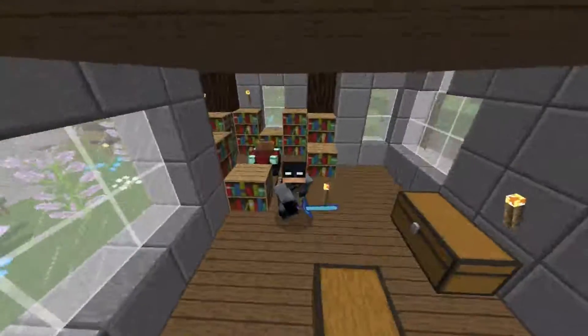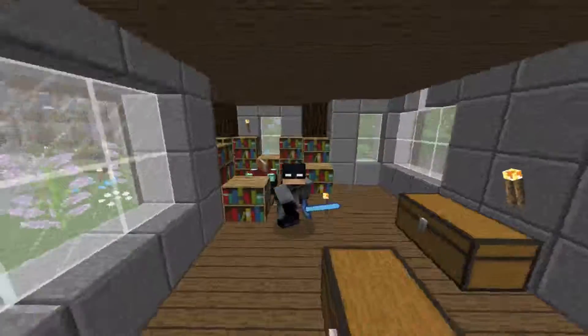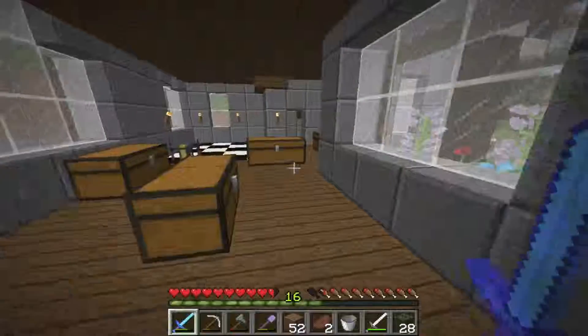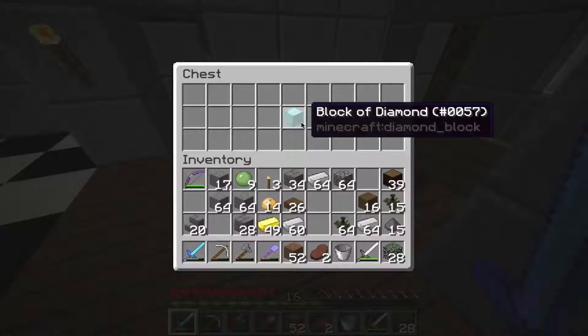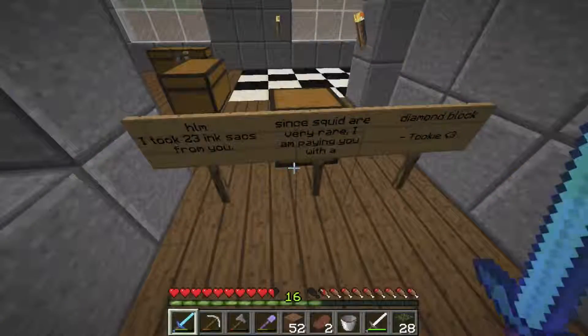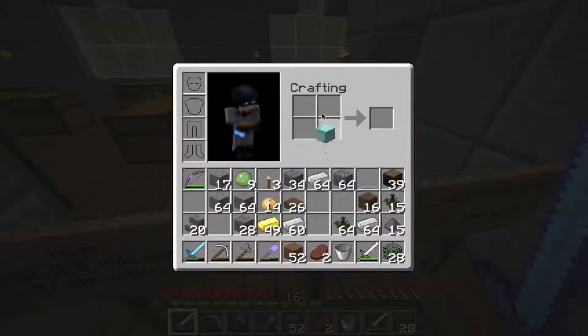Welcome back ladies and gentlemen of the internet to another episode of Crest of Vanguard Server, and today we're gonna build a dam out by DJ's house — it's behind Techno's house. Before we do any of that I need to show you my profit. Tookie gave me a block of diamond for 23 ink sacs. I appreciate that; I think that's a pretty fair trade.